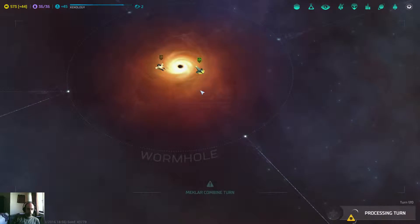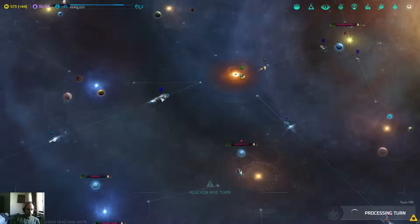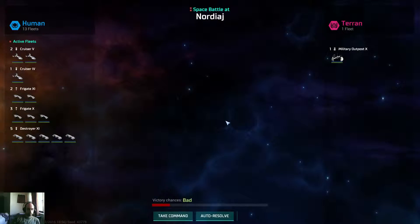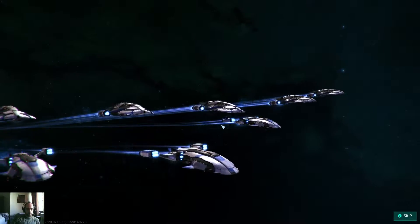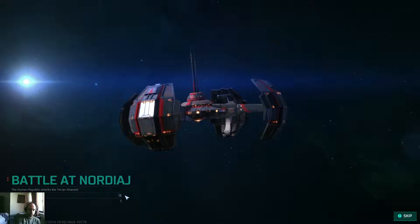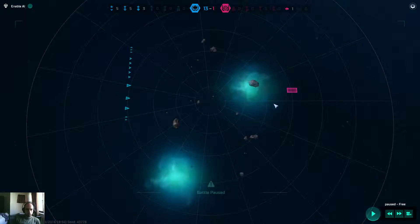They are going to fight over here. The humans are attacking me? Why? Since we are allied! Take command - I'm gonna destroy all of their armies. Why are the humans, who are allied, attacking me? Well, I'm gonna destroy them then.